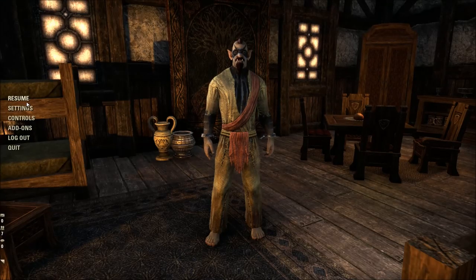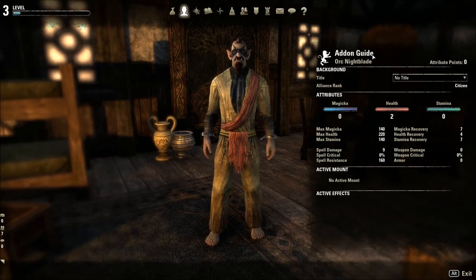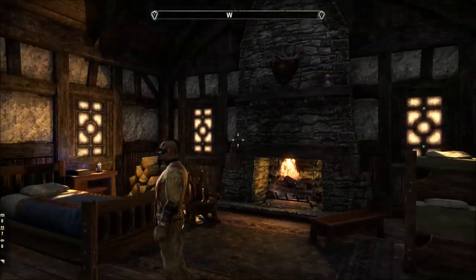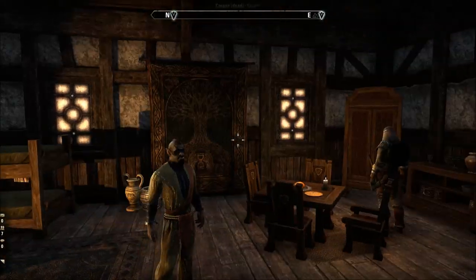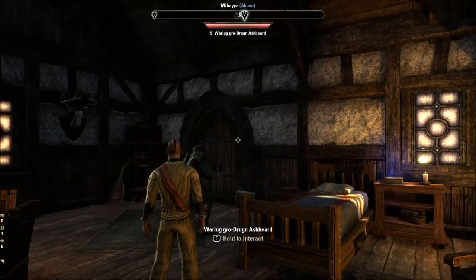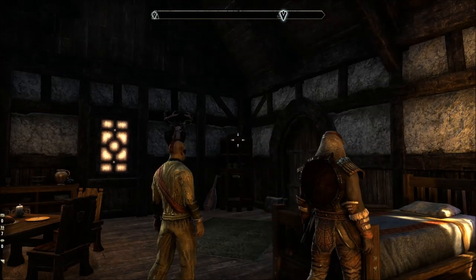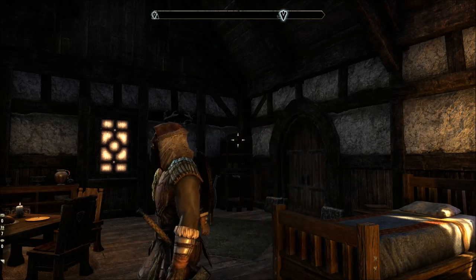We're in-game with my favorite character — his name is Add-on Guide the Orc Nightblade. That's a joke. I created this character just to show you what the default setup looks like for Elder Scrolls Online. There's not a lot of information on screen by default — if you're a hardcore Elder Scrolls fan that's probably fine, but if you're an MMO player like me, you want more information, the more the better.